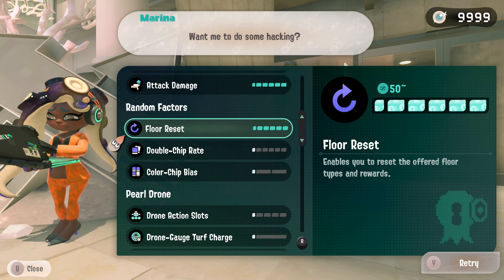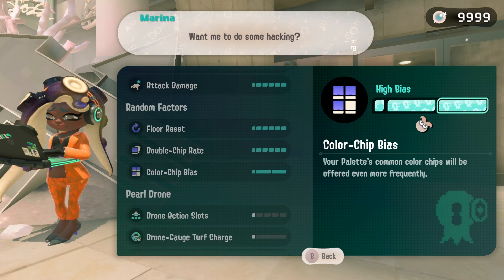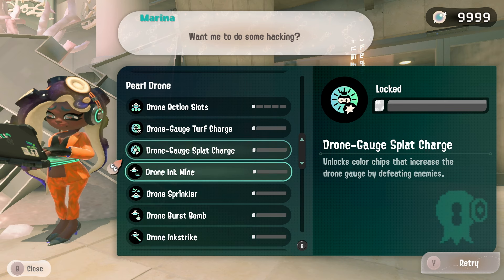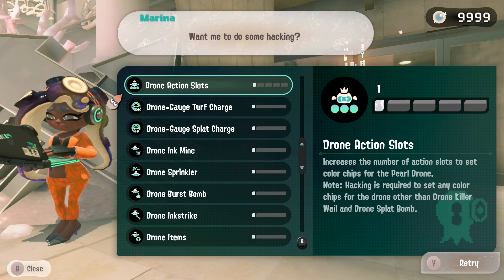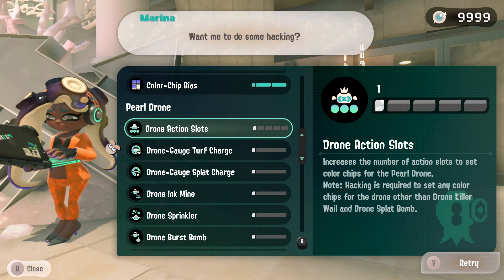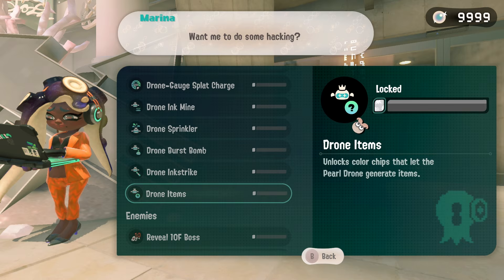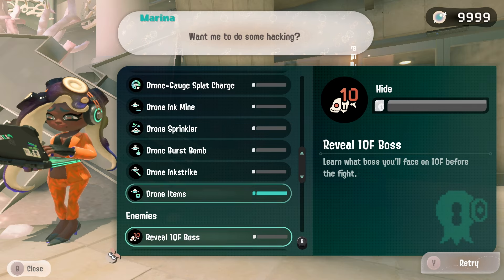We're activating a bunch of our hacks — very important to have the floor reset up, double chip rate up, and half color chip bias, because we want the orange bias for this run. We're not going to have any of the drone power-ups. Actually, that's a lie — I remember doing some science on this. The game picks the color first and then the ability within that color, so disabling drone abilities just reduces variety, not quantity.